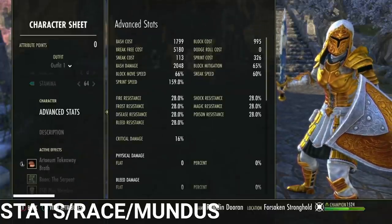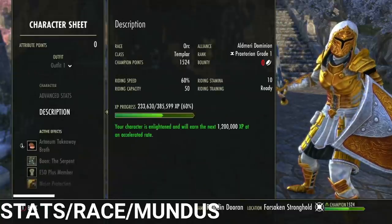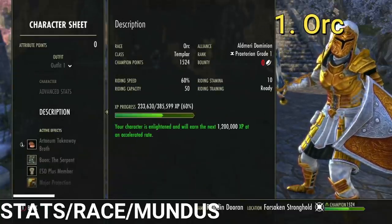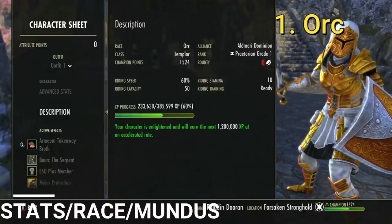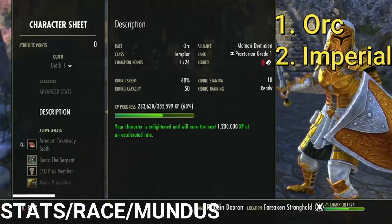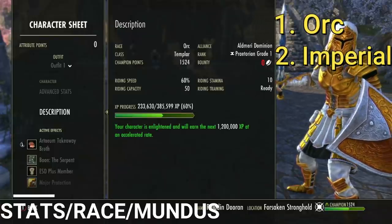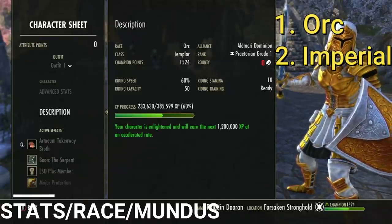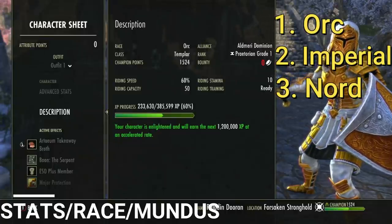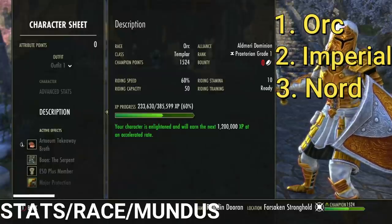For race, I'm playing Orc because I like the movement speed it provides as well as the additional weapon and spell damage. Other good races are Imperial for additional health and resource cost reduction on abilities — very strong — and Nord, which makes you tankier, gives more ultimate generation, and is aesthetically appealing. Those are the three I'd choose; I personally like Orc for movement and damage, but Imperial and Nord are also very strong options.